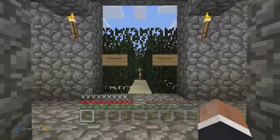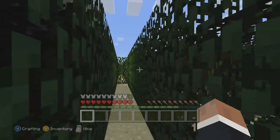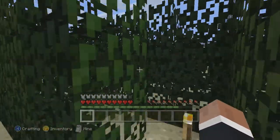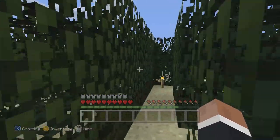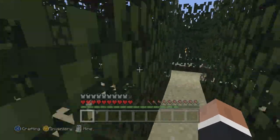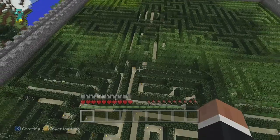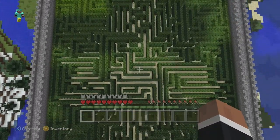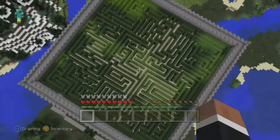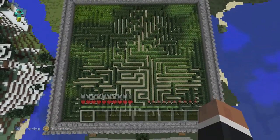I would show you the way to the center if I actually knew it — it could be anywhere. The best way to make a hedge maze similar to this is to look up a picture of a hedge maze, or just a line maze on Google, and then place blocks in relation to how it's built. If I try to build mazes freehand they just end up being straight lines with very little detours, whereas this is quite winding and confusing.